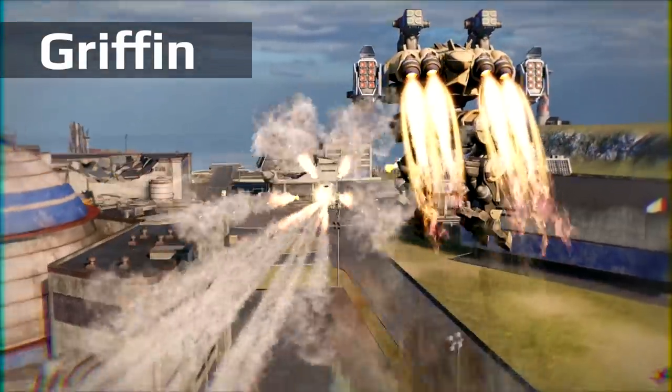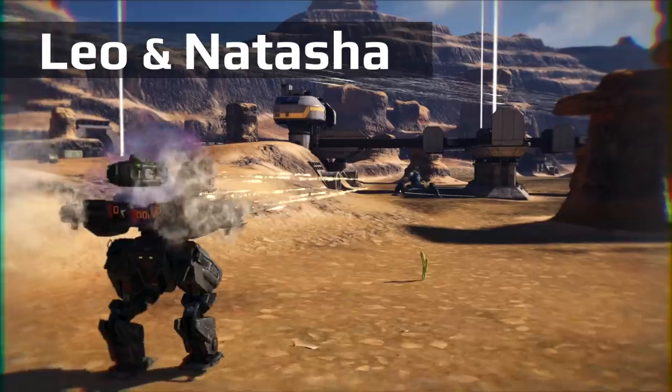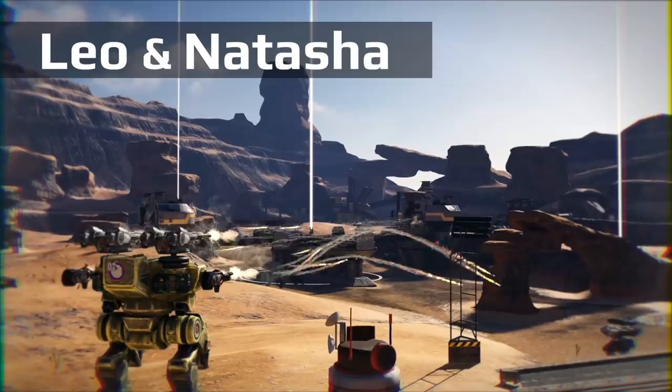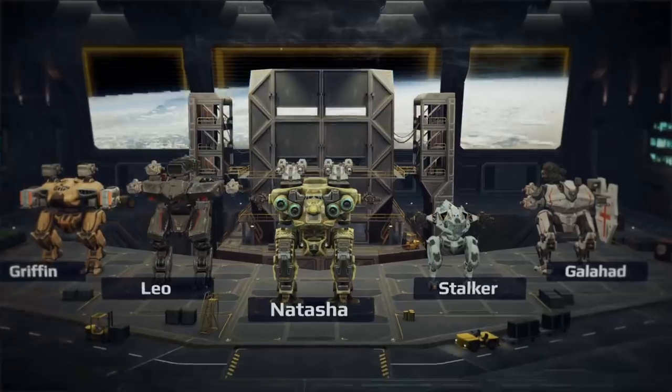Griffin – jumps far and hits hard. Leo and Natasha – slow, but extremely resilient. Both are super versatile; equip them for close quarters combat or go full sniper.